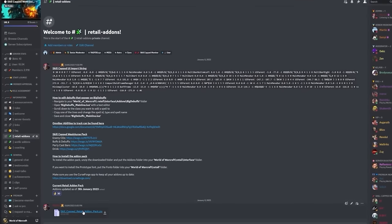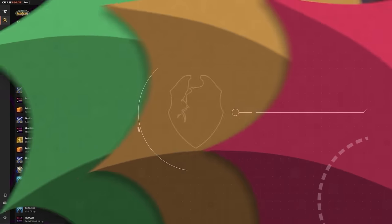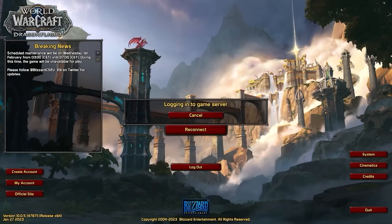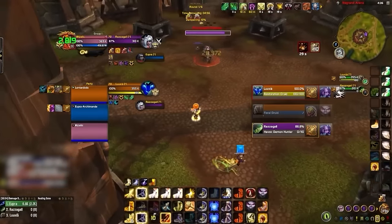Head back to the retail addons channel on our discord server and download the addon pack. To install it, unzip the downloaded folder and put the Interface folder into your WoW retail folder. If you also want to use the font seen in this video, put the Fonts folder into your retail folder. We then suggest downloading an addon manager such as CurseForge to keep all your addons up to date. With the addon list installed, we'll explain how to set up each addon and outline how they increase your awareness, improve decision making, improve the overall UI, reduce mistakes, and even help train you to be a better player.